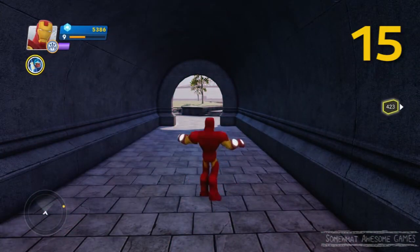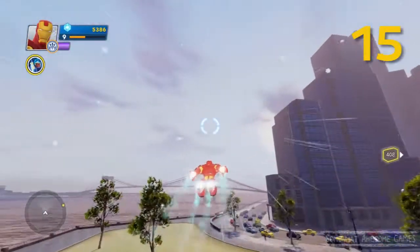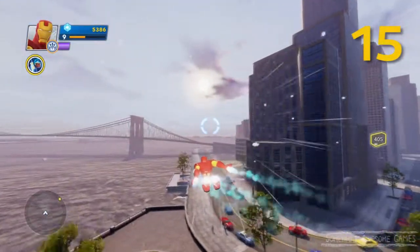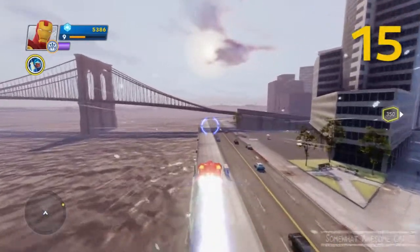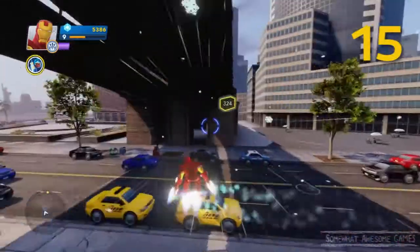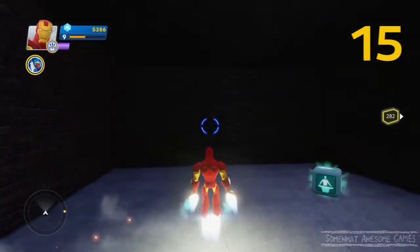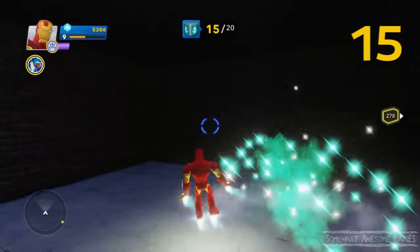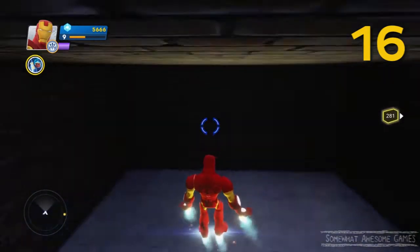Number fifteen — going from this tunnel, we're gonna go find number fifteen. Wee! Number fifteen is at another bridge, a smaller bridge. This one is a sneaky one, so if you're missing one, this may be it. There's a sneaky one in the bridge. There it is. So unless you've gone on foot and explored around, you may not know that little area exists. But now you've got it.